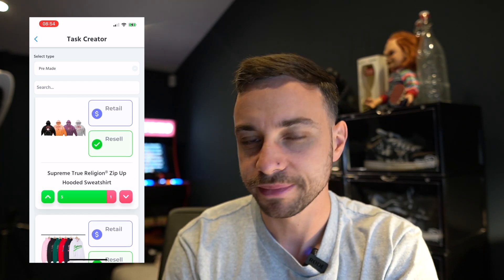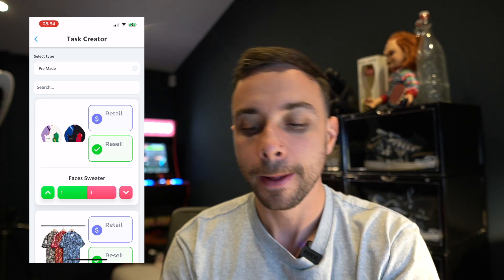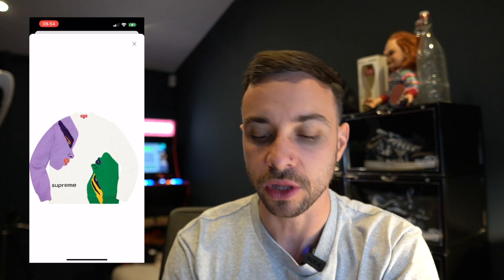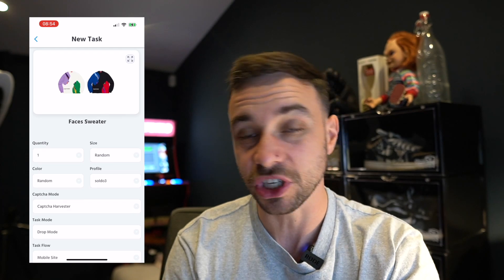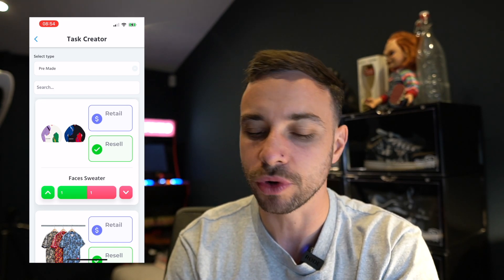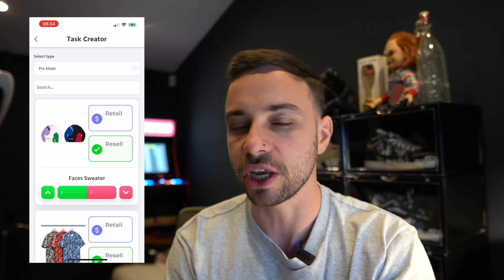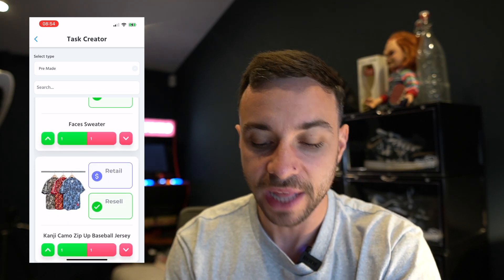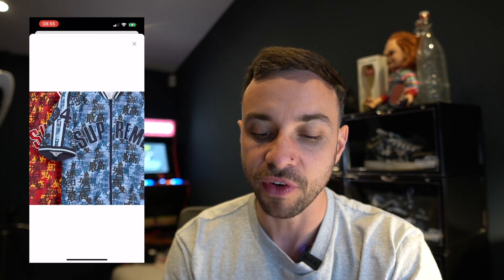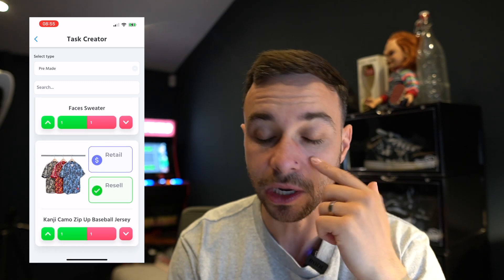On to the hoodies — the True Religion zip-up isn't going to have much resale, and the tail hooded sweatshirt probably not either. For t-shirts, the ringer tee and vines tee — absolutely not. The faces jumper I quite liked when I saw it on the lookbook, it's a cool concept, but I'd have preferred it without 'Supreme' down the bottom. The white probably works better than the black but who wears white in winter? Nice for a personal, probably not great for resale. The baseball jersey is cool — I like the camo blocking — but it's mainly a US piece.